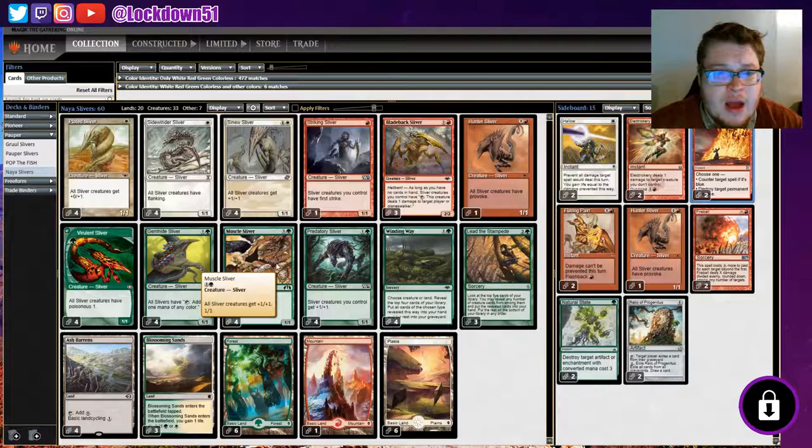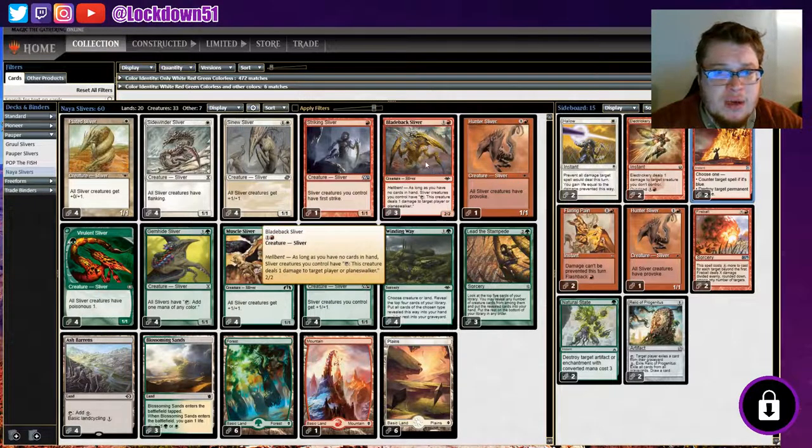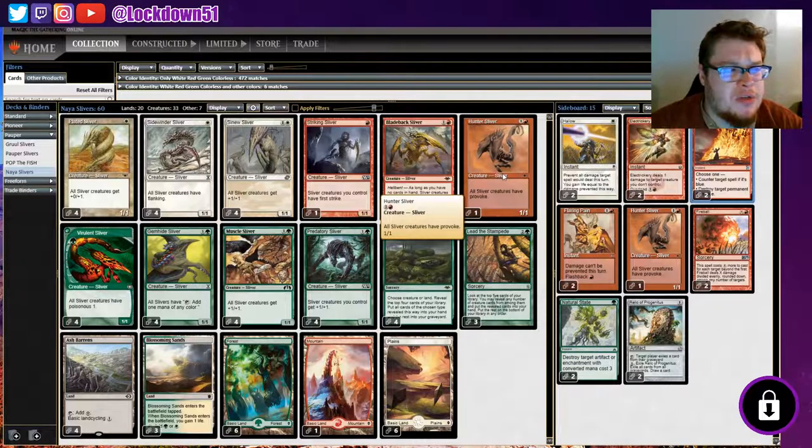We want to empty our hand pretty fast because we have the inclusion of Blade Back Sliver - we've seen it clutch up before. It's got Hellbent: if we have no cards in hand, we can start tapping our creatures and dealing one damage to our opponent. So as long as we've got an empty hand, we can start pinging our opponent pretty fast, especially if we've got a lot of creatures out.